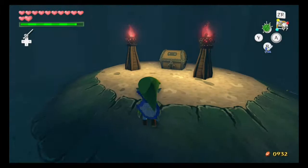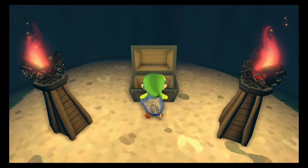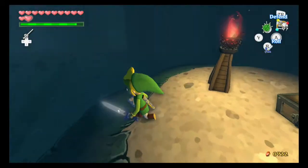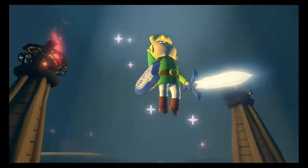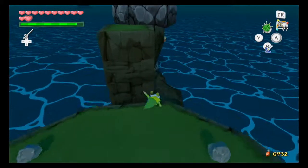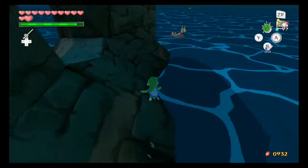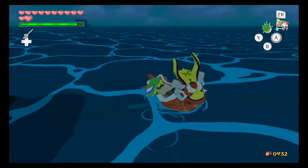This is treasure chart number 37, which apparently is more rupees. Unfortunately that sucks. Why is everything rupees in this game? There are way too many treasure charts that are just rupees. 38 is from the auction — the auction that I completely cheesed because I had a lot of money at the time — and that goes to Cyclops Reef. That's the one I didn't actually get, because again I want to show it on screen, because believe it or not that was actually mildly important.